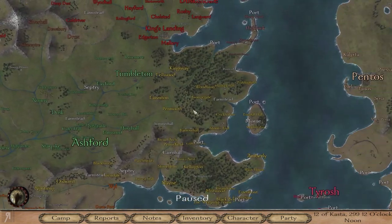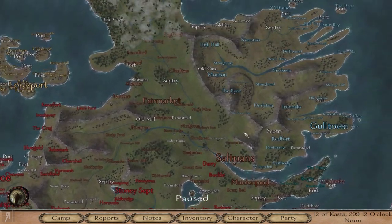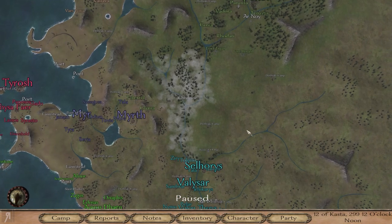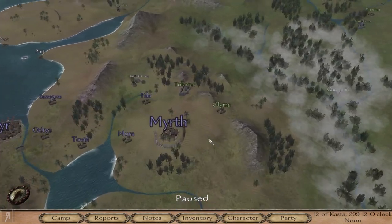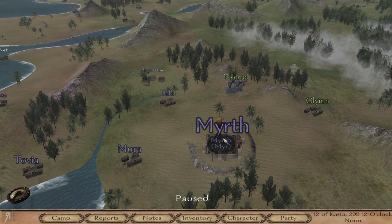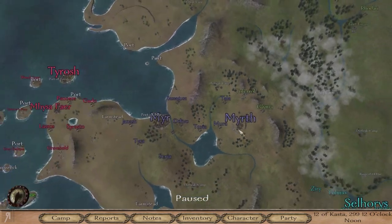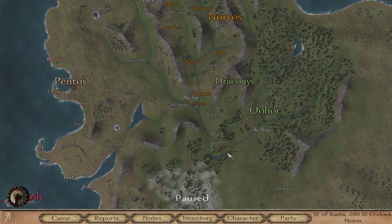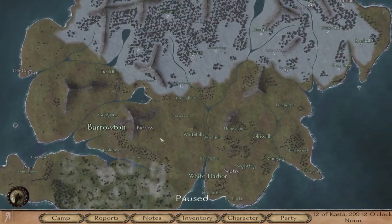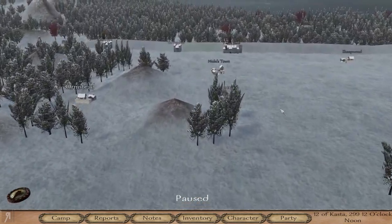Dawn's the same, Reach is the same, Stormlands is the same, Westerlands is the same — everything basically is the same, with the exception of Kohhor actually doing a little bit to attack Mere right here. They've actually taken a castle from Mere, and that's basically all that has happened. Nothing too dramatic.